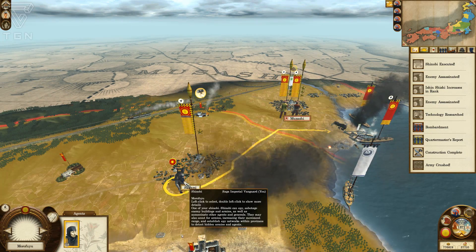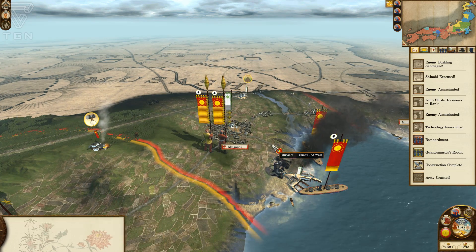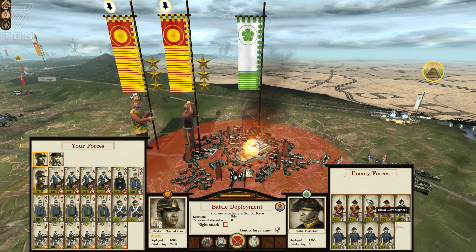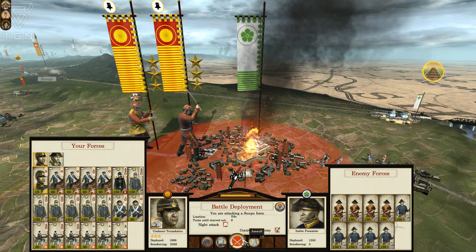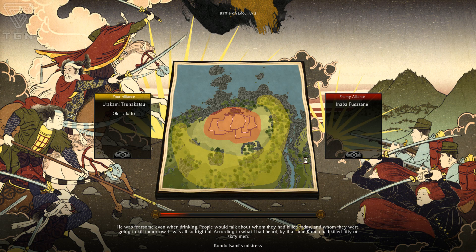Sabotage the port — shinobi executed, that's good. Let's send another one in. The port ought to be royally knocked out of commission. These poor guys are just going to get absolutely destroyed — we're going to do a night attack. No, no, because that takes away my reinforcements. I'll control the large army. Here you go folks — the complete and utter destruction of Edo, on a scale unknown. This is going to be brutal, absolutely brutal.